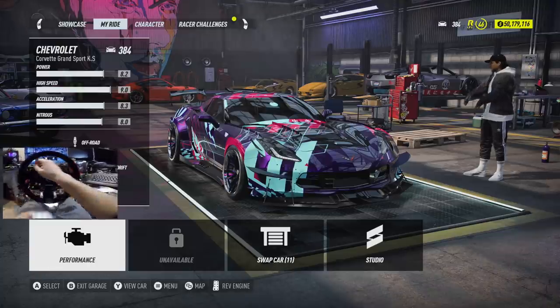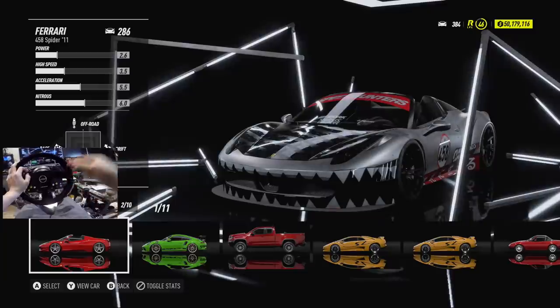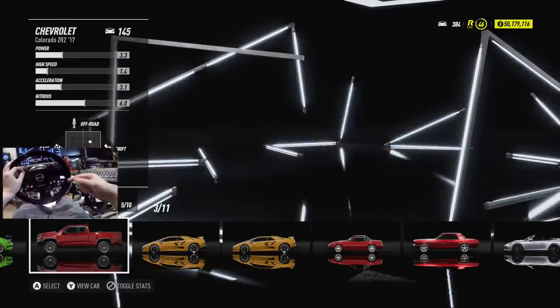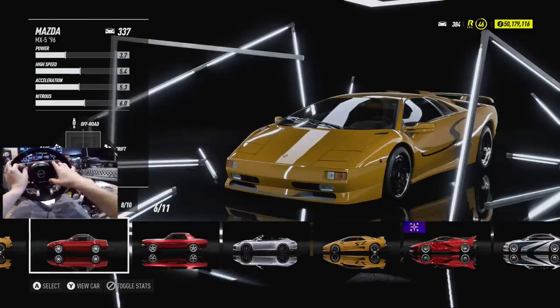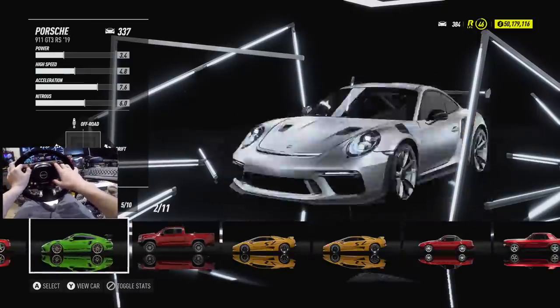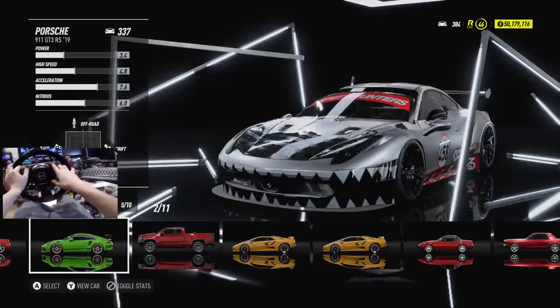One thing I'm noticing is I can't even build a car with my controller. So that means I'm going to have to go through with the wheel, build the car, customize it, and then turn back on the wheel. Because I don't want to do the whole customization build with the wheel - nobody wants to. We're going to definitely have to buy a new car for today though. We don't have nearly enough cars - I have 11 cars? That's sad.